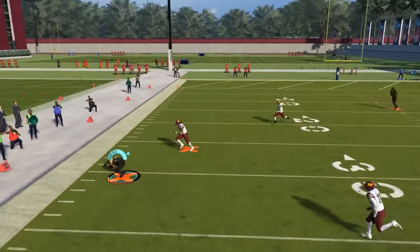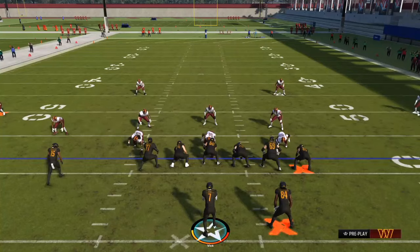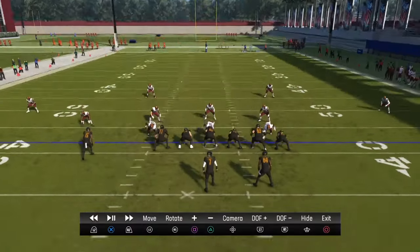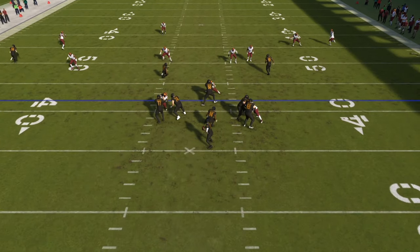The eBook is down below — I have my full defensive breakdown plus a free offensive scheme. A bunch of content is in the eBook already. Three-man pass rush, no matter if it's Cover 2 or Cover 3 — using play action, watching that running back or the center.